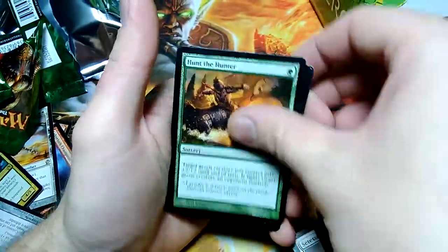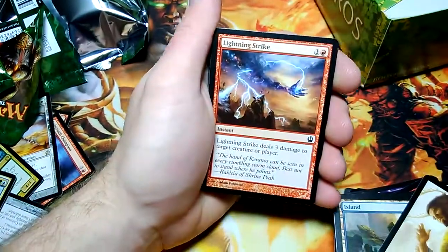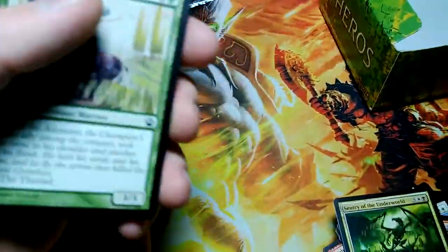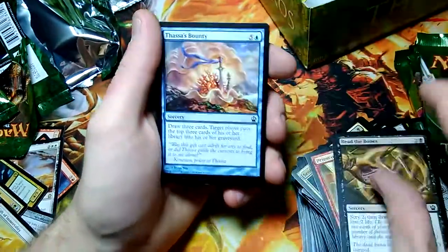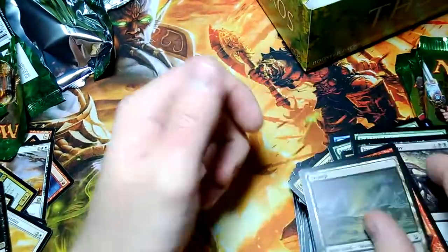Demolish. Skipping the commons because I just can't wait to get to that rare. Hunt the Hunter, Keepsake Gorgon, Evangel of Heliod, and Prophet of Kruphix for the rare — gives all your guys flash, lets you untap, why not? Pulled one in the first booster box. Purphoros's Emissary, Ordeal of Erebos, Sentry of the Underworld, and Gift of Immortality for the rare — that's an Aura, your guys aren't gonna die. Put this land and the promo card out. Nessian Corsair. Akroan Hoplite, Rescue from the Underworld, and Thoughtseize for the rare — first Thoughtseize! No Thoughtseize during the pre-release and none in the first box. Seems to be a pretty popular card.